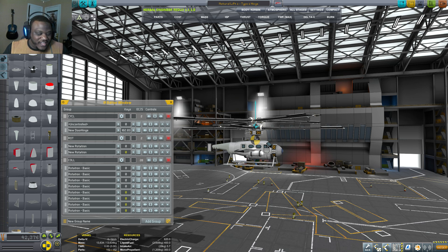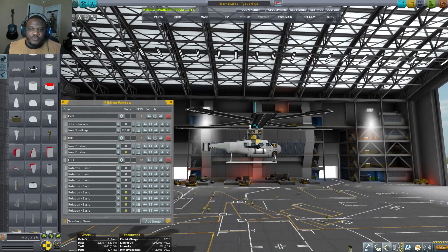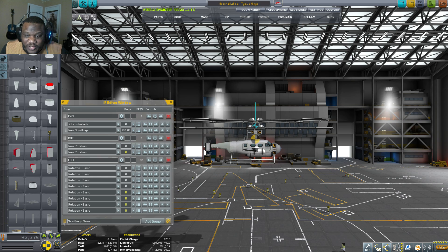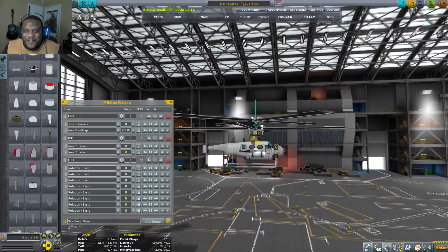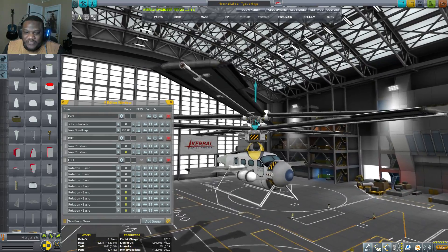Alright, so what I have before you today — we keep talking about helicopters, showing you helicopters, but there are a few things we can't show you with the propellers that are being modded in. The only real way to show you all of this is to take something like Inferno Robotics and bake all that in, using Inferno Robotics to give you your three-world things that you need for your propellers, for your main props. This is Natural Lift 2. I was trying to go for a mostly stock craft, so that's what we have going on here.